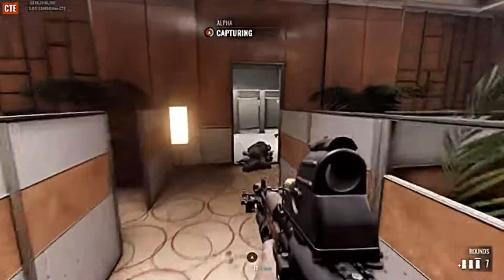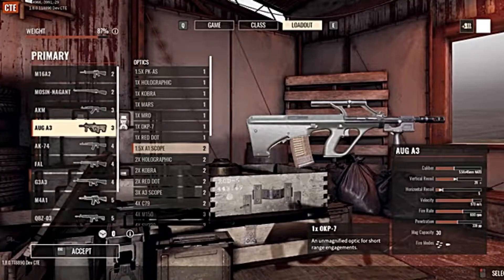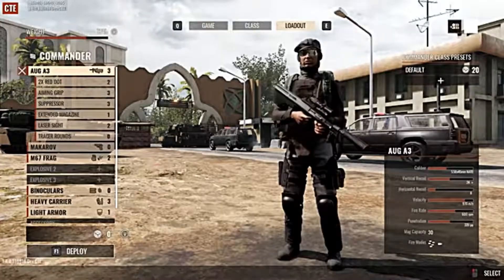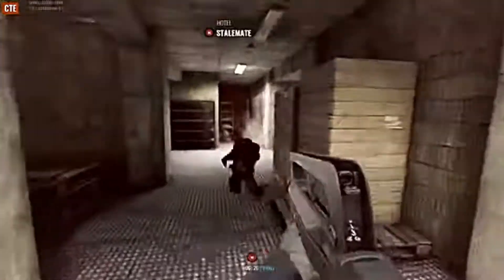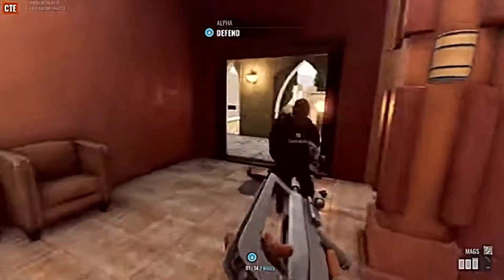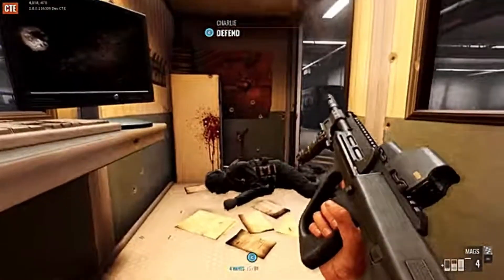We've also got two new weapons: the Allgate 3 for security and the FAMAS F1 for insurgents, both for riflemen, demolitions, commander, and observer classes. The FAMAS F1 sports a high rate of fire and smaller magazine, while the Allgate 3 features controllable recoil with a slower firing rate.